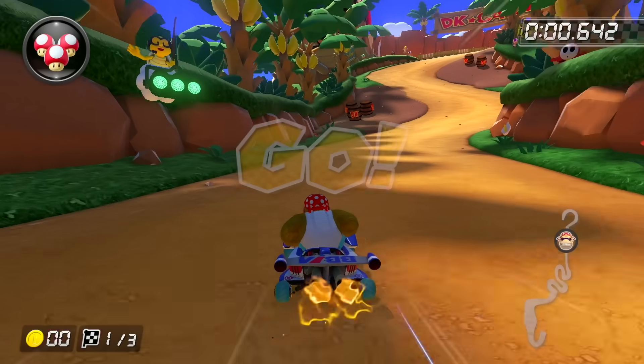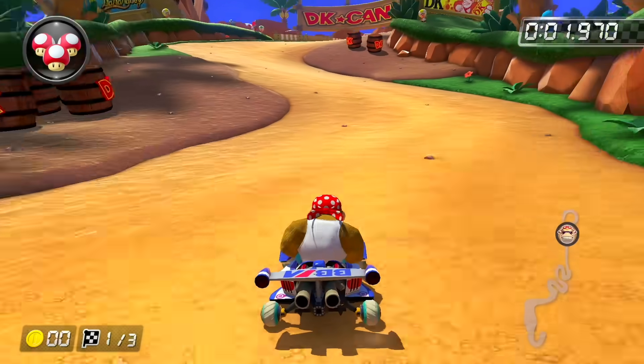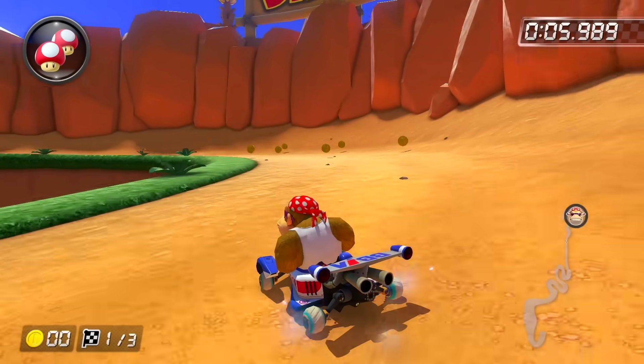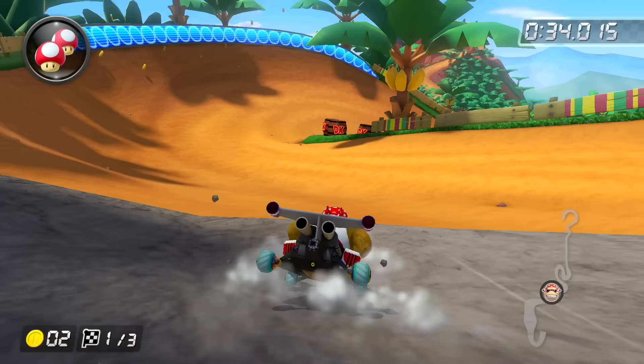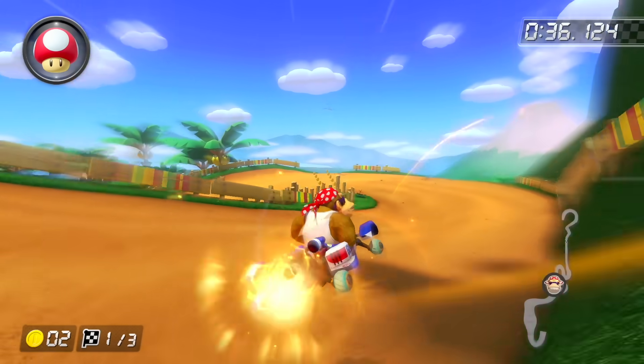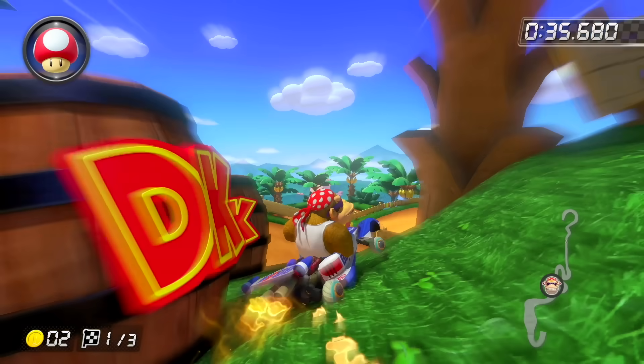We finally get the return of DK Mountain, and there are a couple of really fun shortcuts. The first ones let you go through each side of mud on the left or the right with the barrels — it really doesn't matter. Next, as you're going down the mountain, you'll see three DK barrels which you can get through using a mushroom, and the grass area here will actually keep your cart on the ground so you won't fling off or fall off the track.